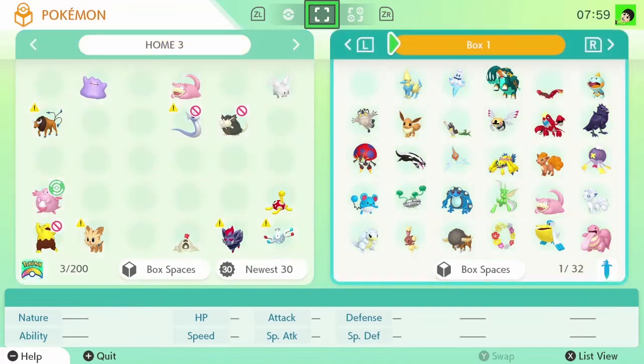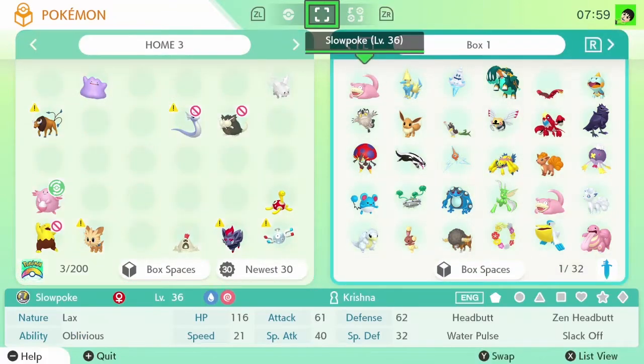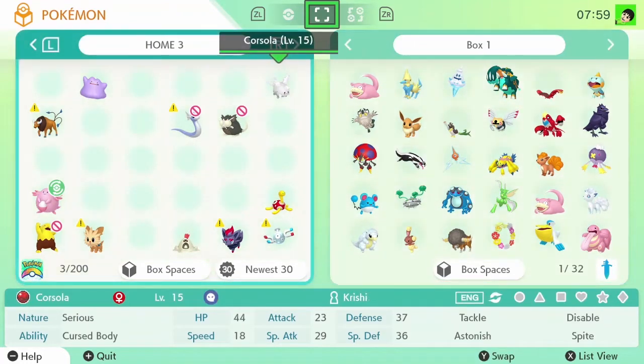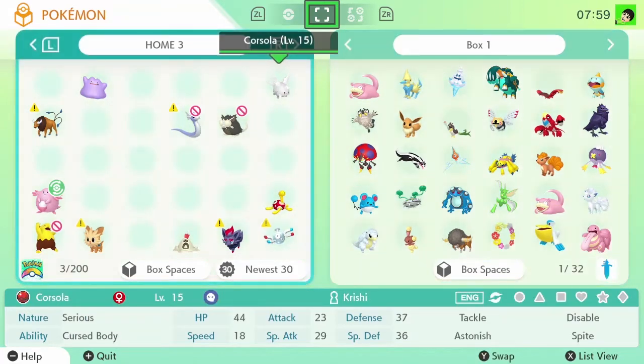That's the only steps really required to get the Shiny Zeraora. Another way to do it is you can also move a Pokemon from Pokemon Home into Pokemon Sword and Shield. Both of them work, so I would just do both just in case, to make sure you get a Shiny Zeraora. With that, you can go over to the mobile version.